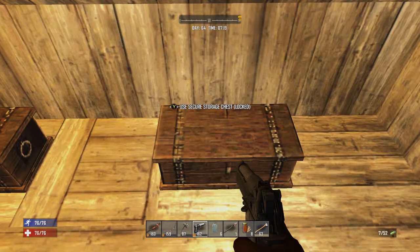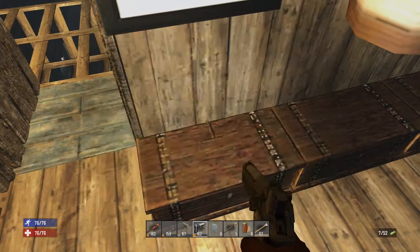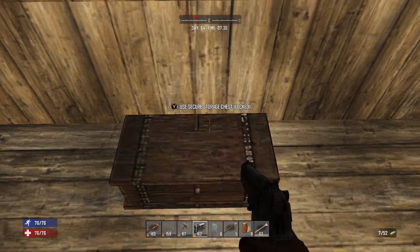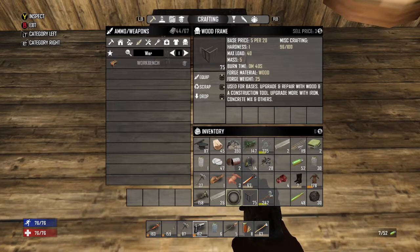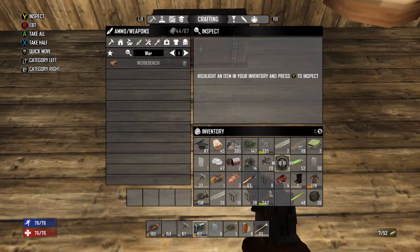Let me look in here — we have some wood somewhere, I thought we put some aside just in case. I might have to scrap something if it's that close. Let's look at a frame — let's scrap a frame. I don't want to scrap 75 of them. Let's take half and put it here, take half and put it here, and take half and put it here. Now I want to scrap this — yeah, it does it all.